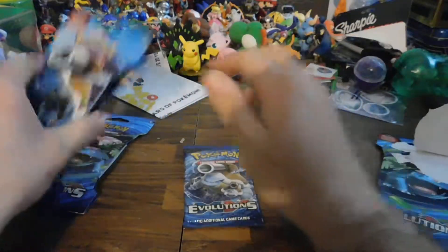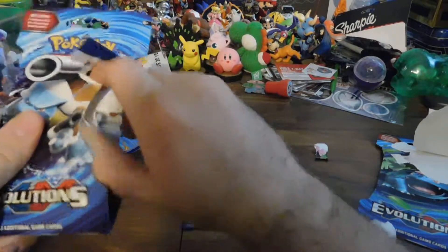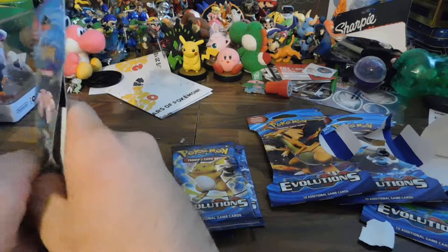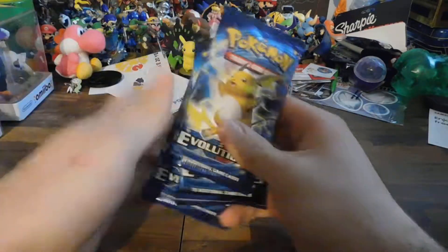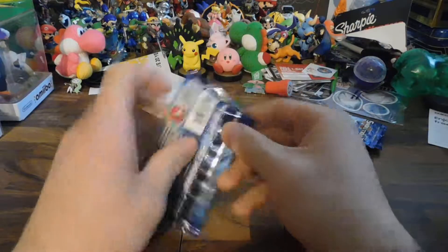Nope, there's a Blastoise. Ooh. Charizard. There's a Raichu. Now we just gotta hope this is a Venusaur. Nope, it's not — it's another Raichu. That's okay. Put these to the side. Let's do the Raichu last and start with a Charizard.